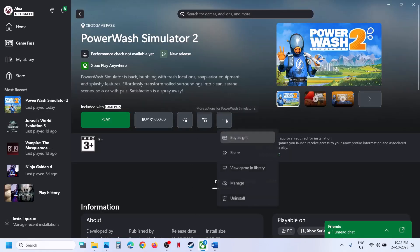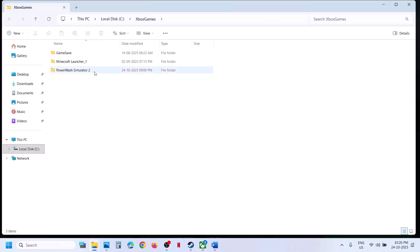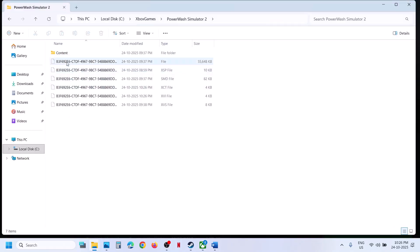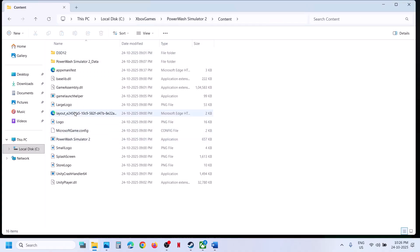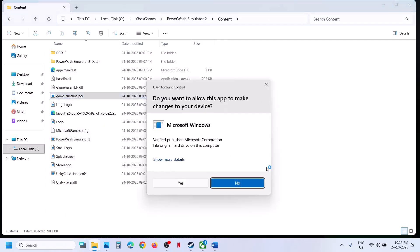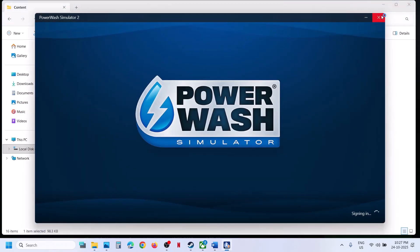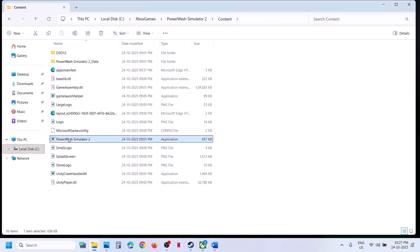If you have the game on the Xbox app, go to Manage Files, Browse, open the game folder, then the Content folder. Find 'Game Launcher Helper,' right-click it, and select Run as Administrator. Click Yes to allow, then check if the issue is resolved.